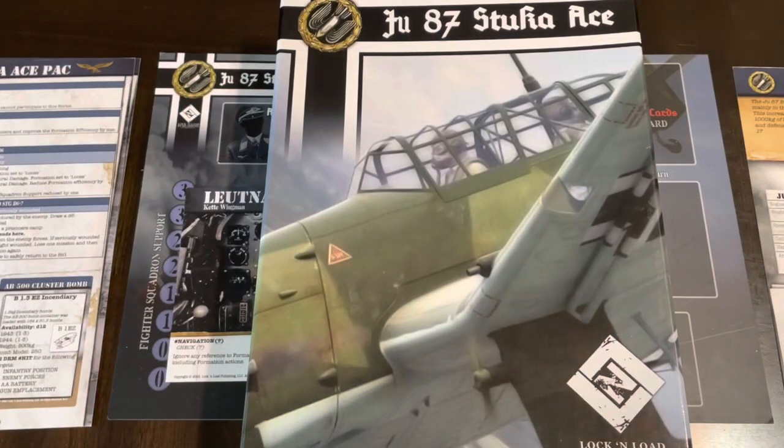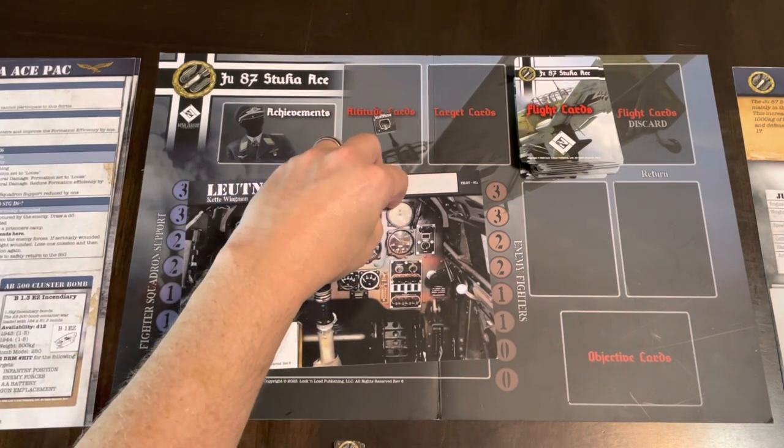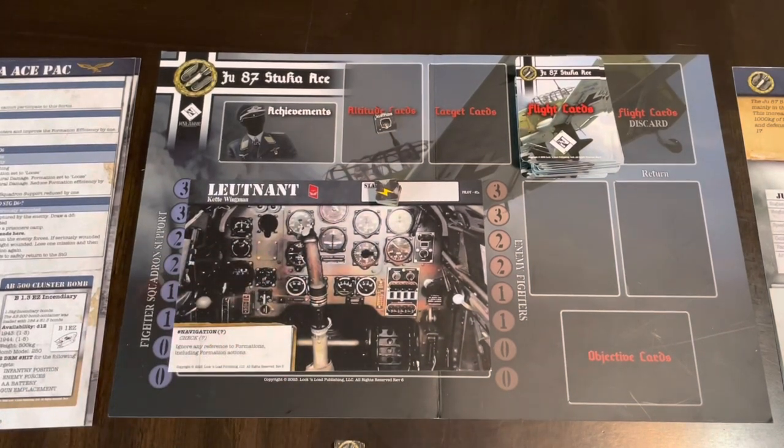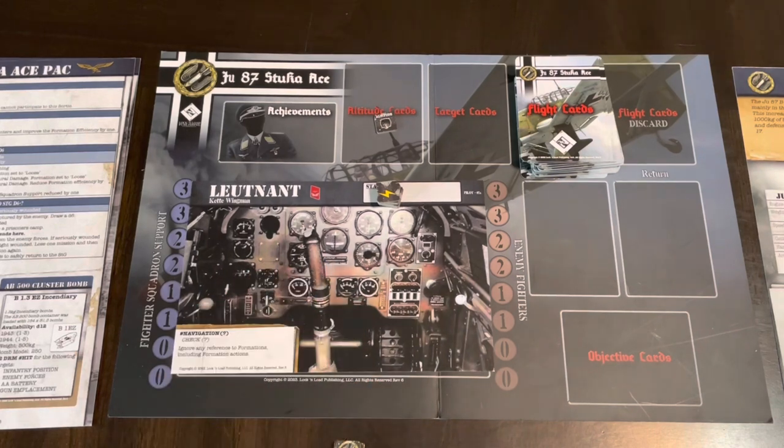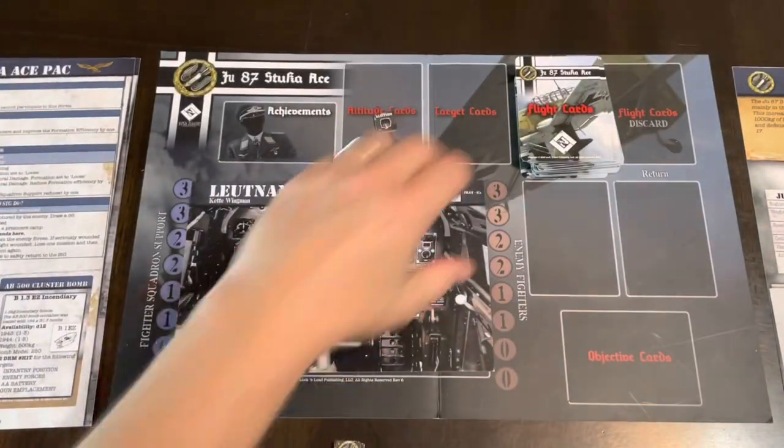Hello all, I'm back for some more JU87 Stukas. I'm still exploring some of the options here, and David Heath has suggested I try a naval mission. I'm still playing as the starter pilot and haven't advanced yet — basically just a wingman at this point. I thought I'd do the Mediterranean and take a look at what we get with a naval mission.